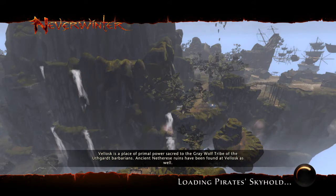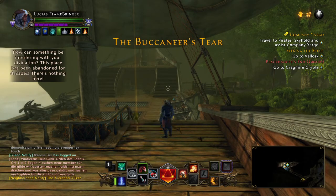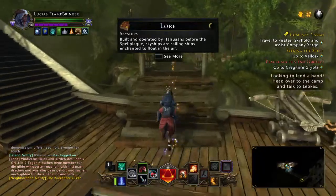But once you get through it you're off to the races — you're just a few hours of gameplay away from being level 60. Do your Pirate Skyhold, get through here, and then you'll be high enough level to go to Ispire Peak.